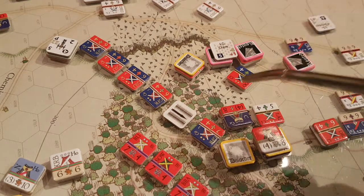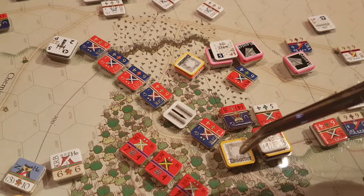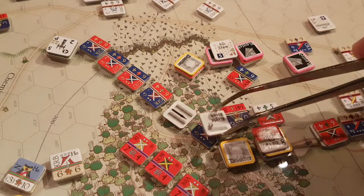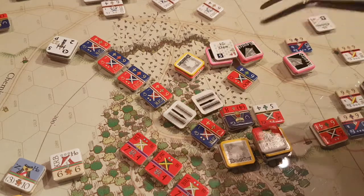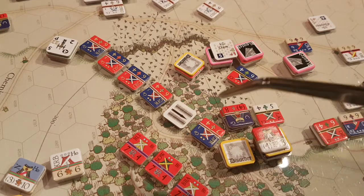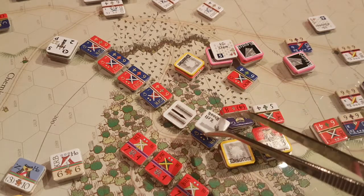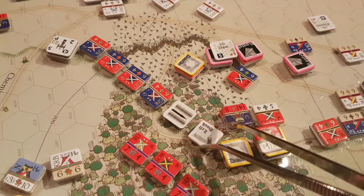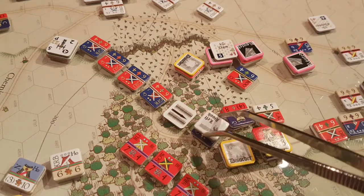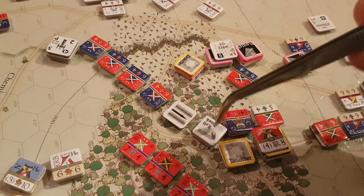Changing from line to hook costs one movement point, plus one extra because we're in enemy zone of control — so that's two movement points total. But when you're in non-clear terrain, that's the only thing you can do in your movement phase, so this formation change takes up all that this unit can do. He's done.